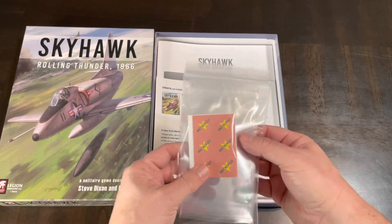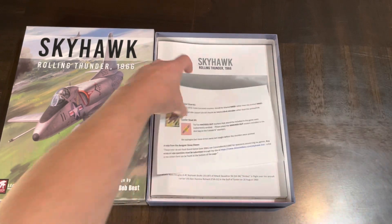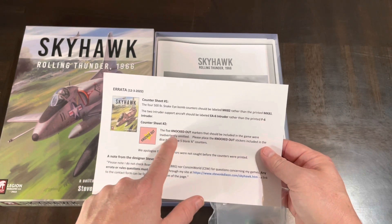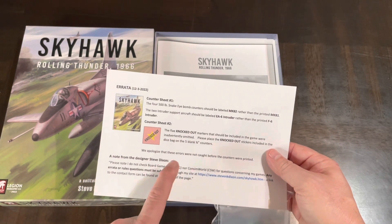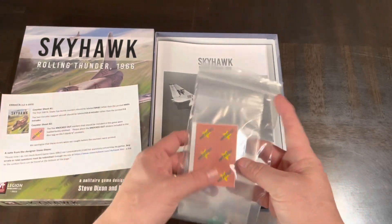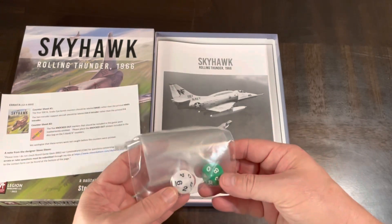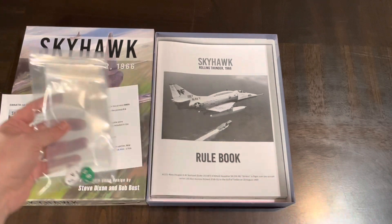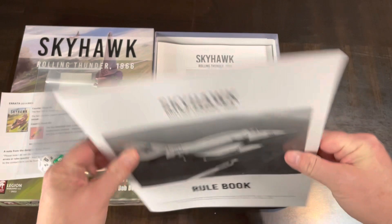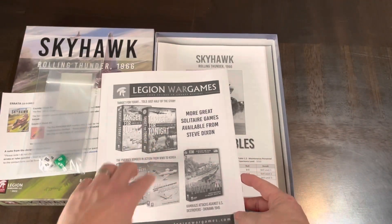There are some stickers here — there's some errata, so you need to put some of these stickers on some of the blank counters and deal with it. You also get some baggies in there to put the counters in, and two 10-sided dice — a green and a white. Then there's the rulebook, which is a little bit glossy.